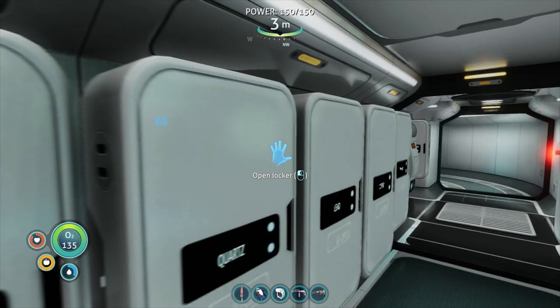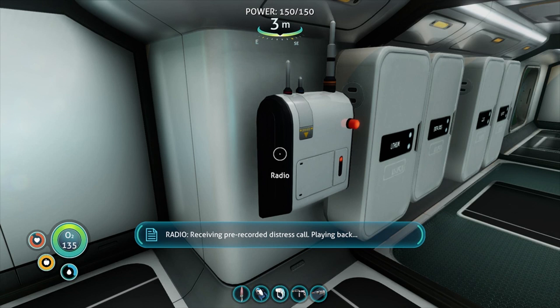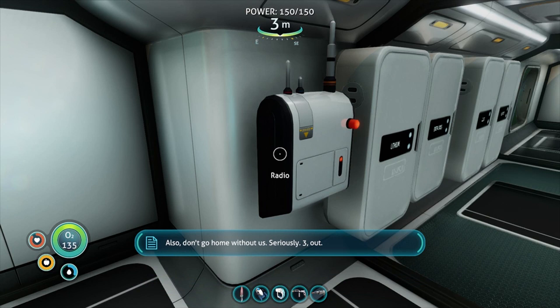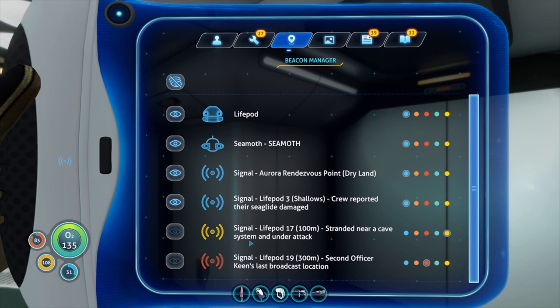This is Lifepod 3, uploading our coordinates. We're plugging some holes in our emergency sea glide, so if we're late for the rendezvous, don't panic. Also, don't go home without us — seriously. 3 out. Location uploaded to PDA — I've already found Signal 3, so I've done both of those guys.